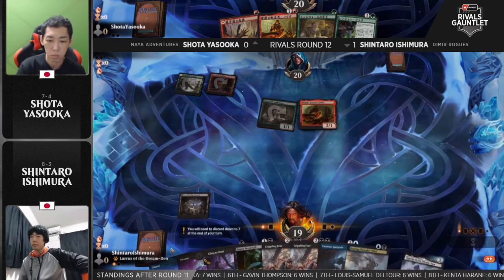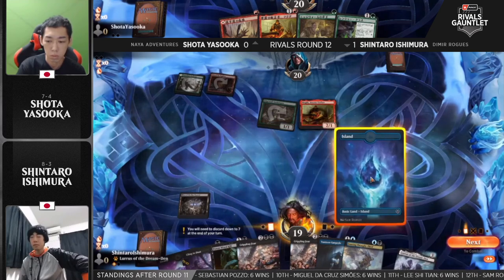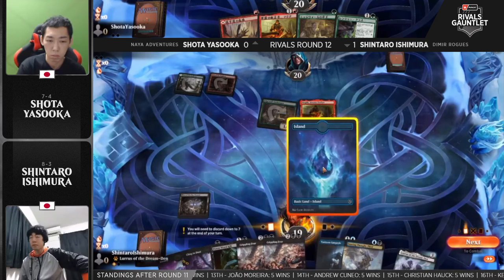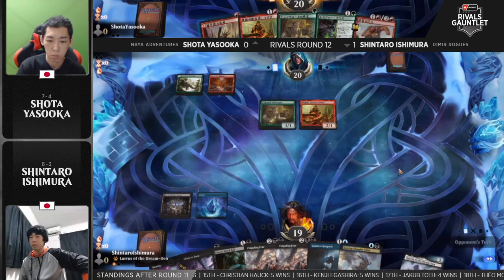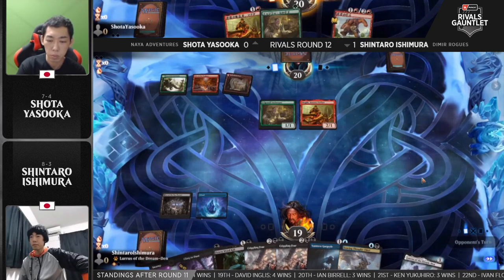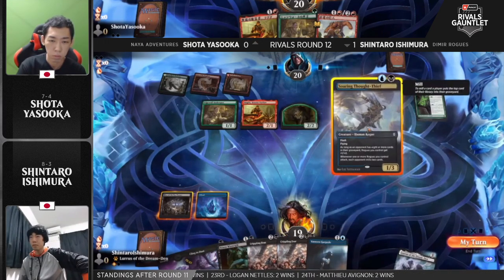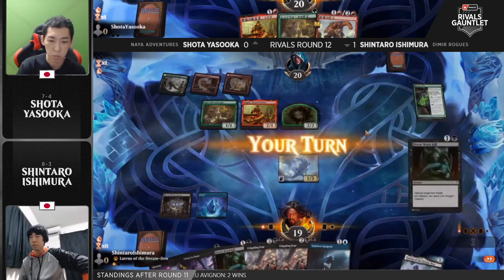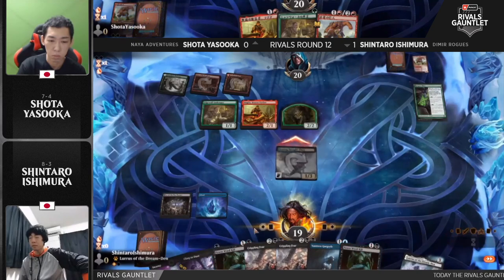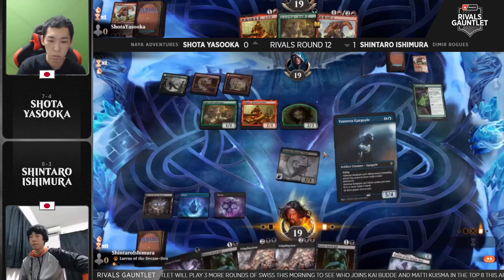Innkeeper into Magda. We'll see if this Power Word Kill just takes out Magda right away to stop the mana advantage, especially with Shota missing some lands. He's got the Spikefield Hazard to play as a land. As it looks, Shintaro's hand is just a Dimir control deck here and it seems like it'll line up pretty well. These Crippling Fears looked less than ideal a couple days ago on day one, but here is a spot where they're going to be excellent. Let's see — Power Word Kill, or do we just flash in the Soaring Thought Thief? No attacks from Yasuoka, recognizing the threat of a flash 1/3.